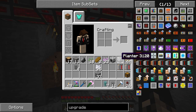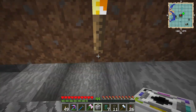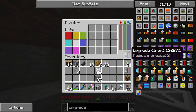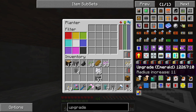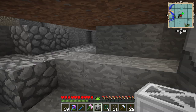I'm gonna be using the harvester and planter from Mine Factory Reloaded. The planter itself plants in a 3x3 but we can upgrade it by using an iron upgrade. You can put other upgrades in there to increase the radius all the way up to 11. When you right-click on the planter you can put seeds in here and it'll automatically plant them, but of course it needs power first.